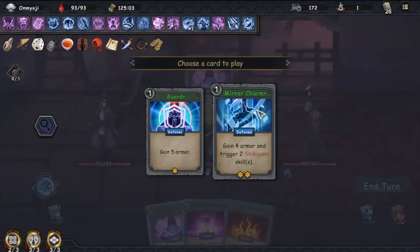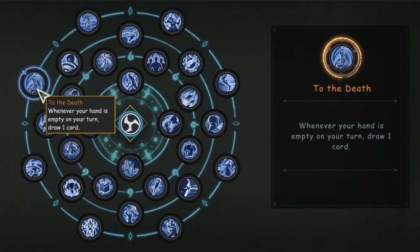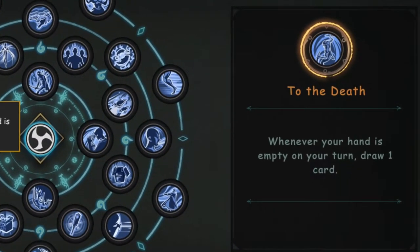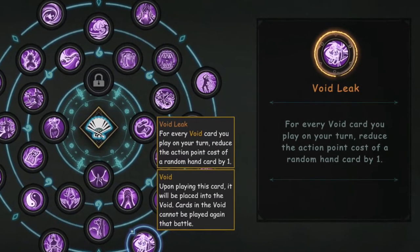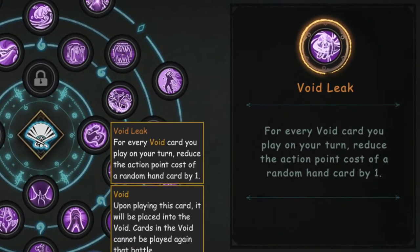In order to get this build, you will need two specific talents available to you on your tree. One is To the Death, which is on the general tree and will put a card in your hand whenever your hand is empty on your turn. The second one is Void Leak, specific to Omi Oju's tree, and it will reduce the action point of a random card in your hand by one whenever you play a void card.